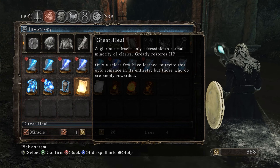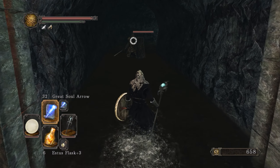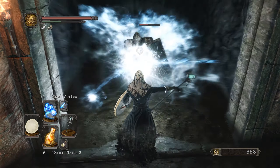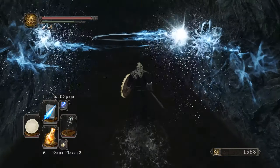There's a cyan knight over there guarding something nice — a Mirrah miracle. Soul Vortex actually working this time. In here — this is not a mimic, by the way — there's some good stuff for us.